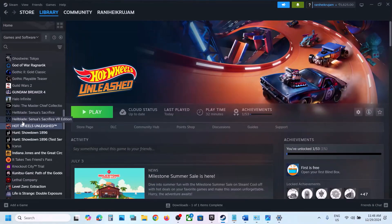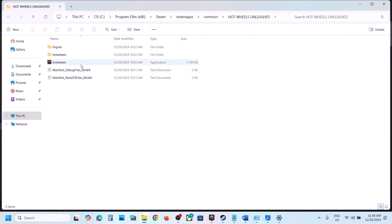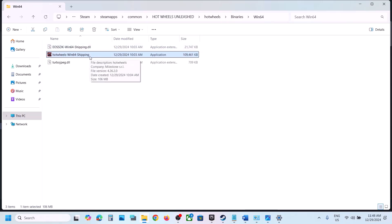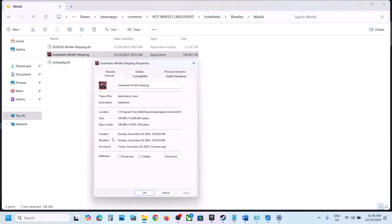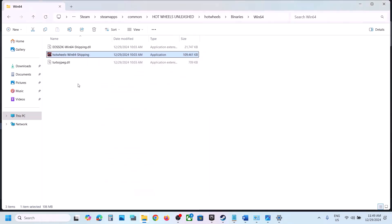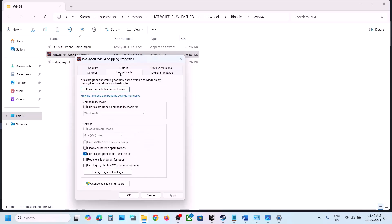Also try running the game from the installation folder. Right-click the game in Steam, select Manage, then Browse Local Files. This opens the installation folder — double-click to try launching from there. If that doesn't work, open Hot Wheels\Binaries\Win64 and try launching that exe. If still failing, right-click it, go to Properties, and check 'Run this program as an administrator,' then Apply and OK.